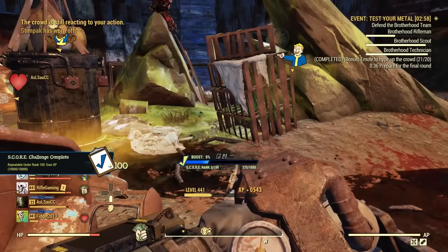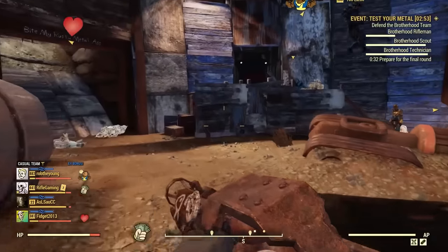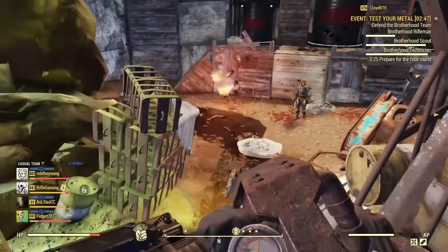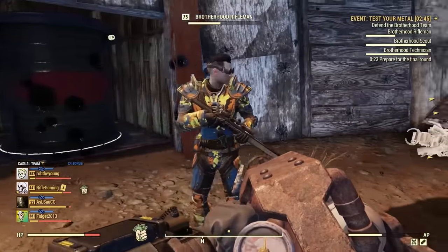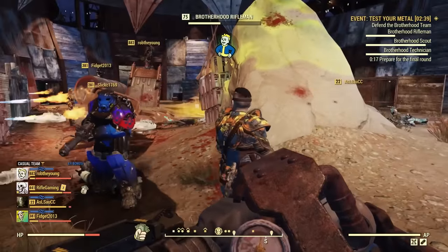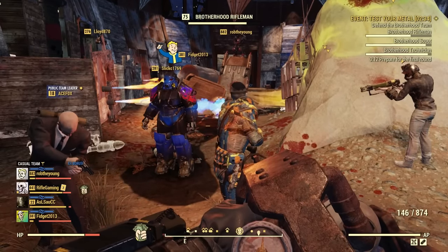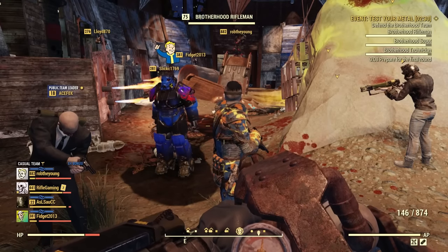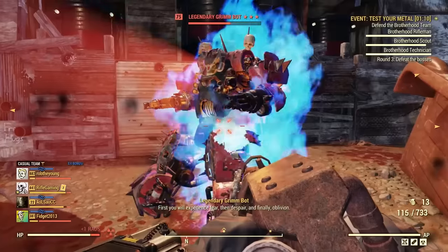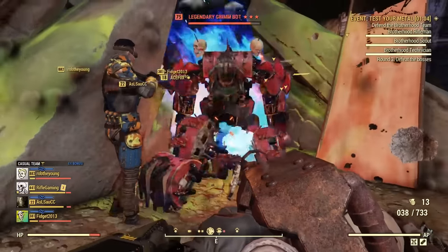Another thing that's beneficial about this build is when you have the Friendly Fire perk card — Friendly Fire makes it so your flames will heal your allies, but it'll also heal NPCs too. Sometimes there are events where you have to keep NPC allies alive, such as Tester Metal. As you can see, you can heal them during Tester Metal. The flame heals them quite a bit — you don't have to use a lot of fuel to get them back to full health. Very beneficial.